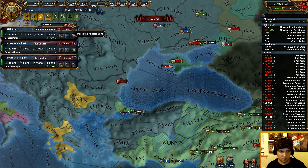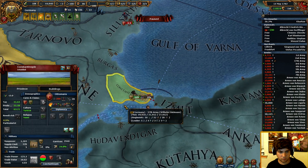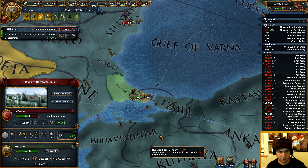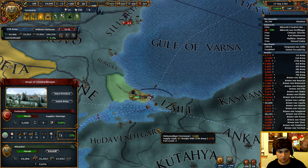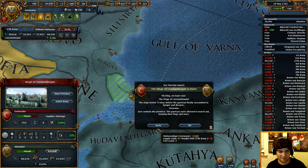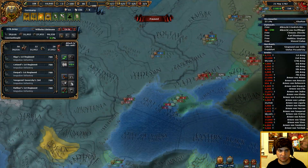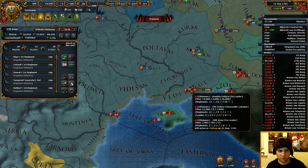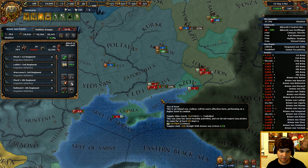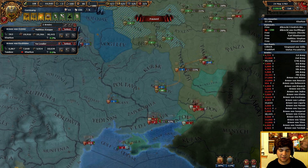Let's hit the button on Constantinople. Let's assault that shit — hopefully it'll work. There we go! We didn't lose too many men, good. Now let's force march our ass all the way to fight those damn dirty Ottomans up here. I hate you Ottomans so much, with such passion and fervor. Especially because they had a truce with us — I don't understand. I guess truces don't matter anymore in this game.